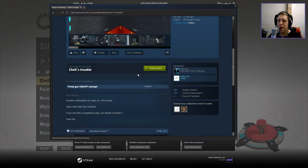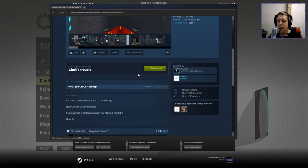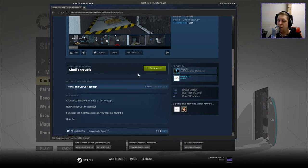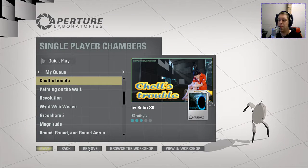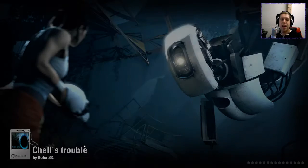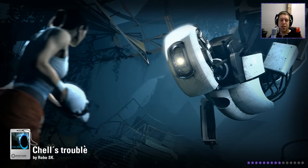Another continuation for maps on and off concept. Help Chell solve this chamber. If you can find a companion cube, you will get a reward. Have fun. So there is an OCC in the map as well. Let's see if we can find that on our travels.